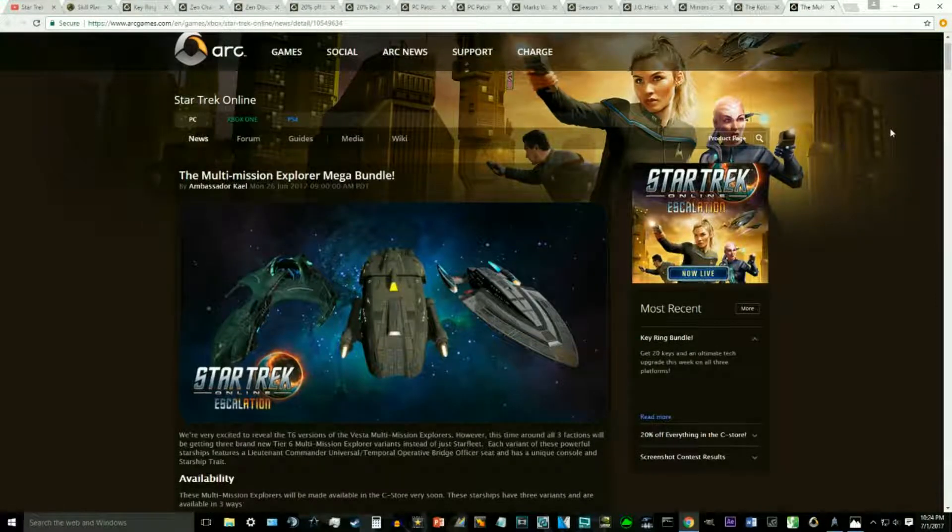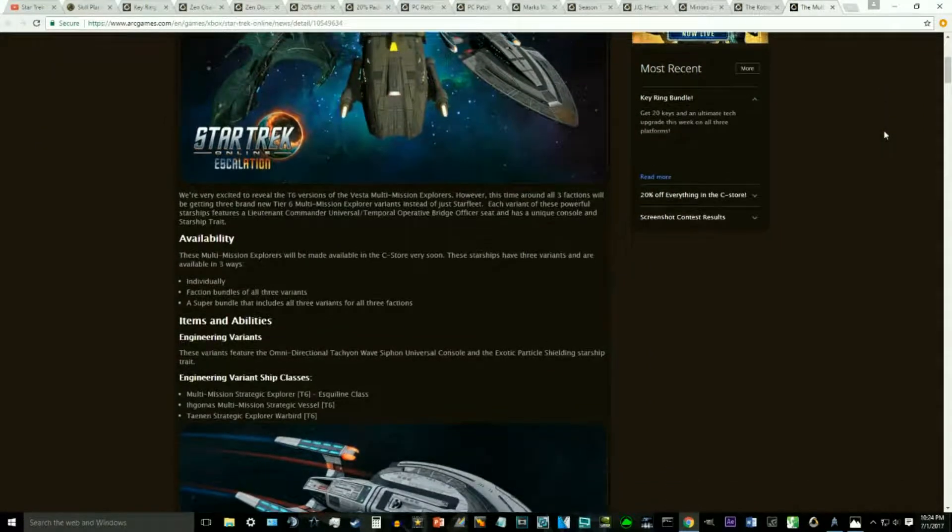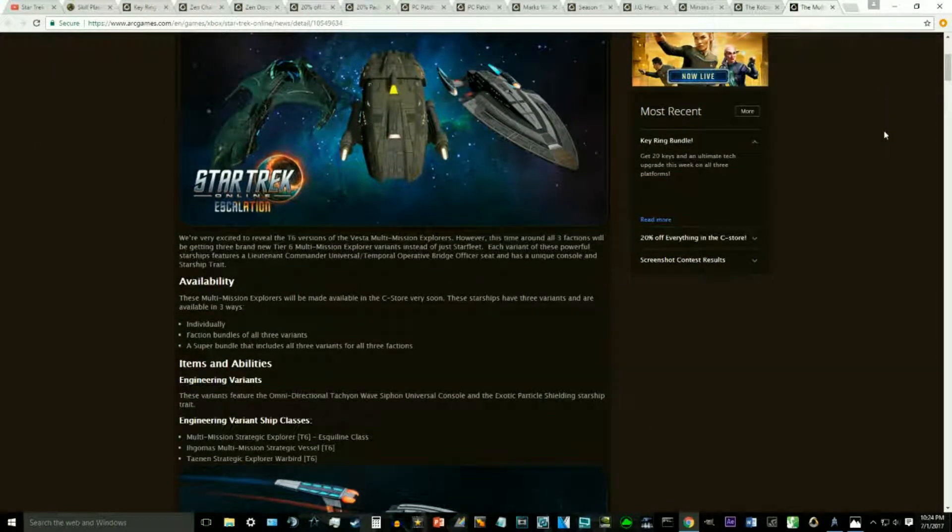The first big thing we have is the Multi-Mission Explorer bundle coming to consoles. For those who loved the Vestas, or may have purchased the Tier 5 versions on console, you will now have access to the Tier 6 versions. This is a pack of 9 ships assuming you buy the Mega Bundle — you get all 3 Starfleet variants, all 3 KDF variants, and all 3 Romulan variants. The Romulan and KDF variants are new, as there were no Tier 5 versions of the Multi-Missions for KDF or Romulan originally.